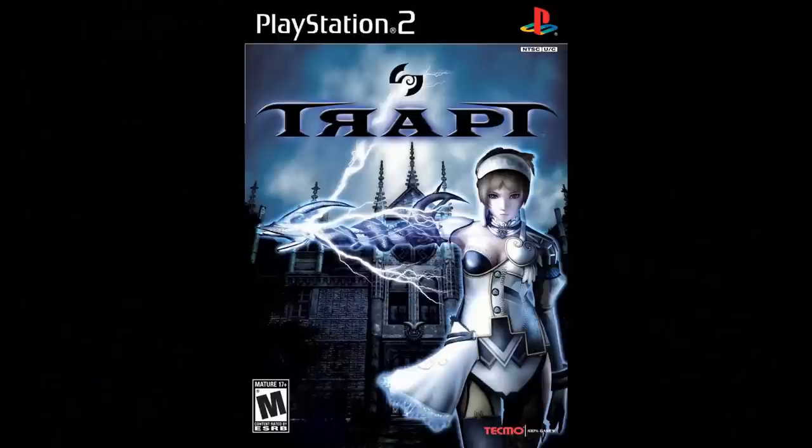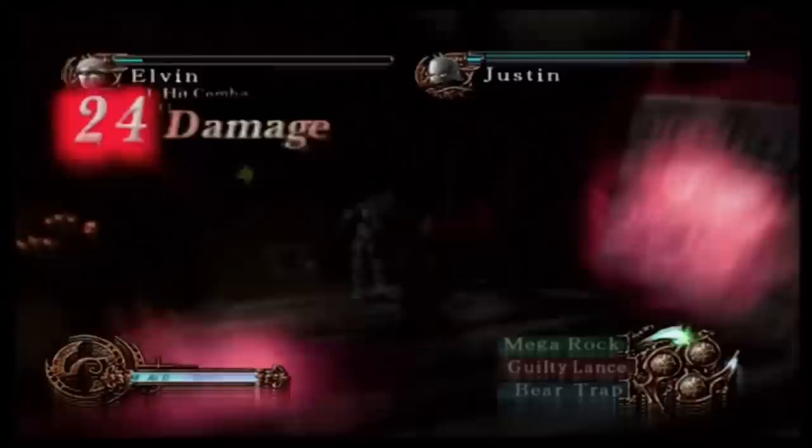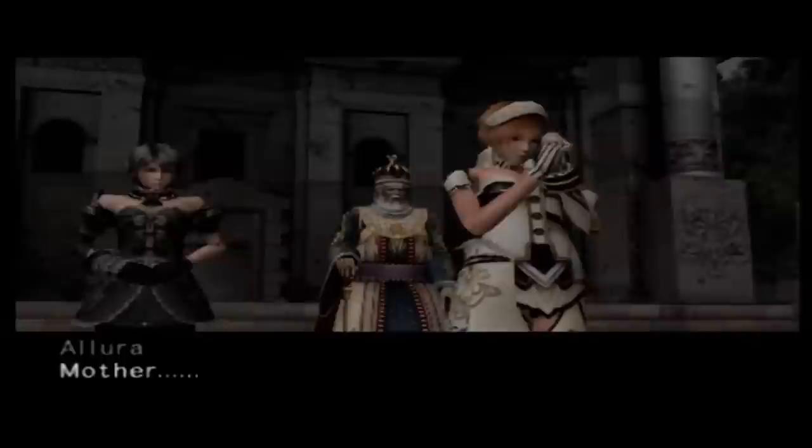Trapped. Trapped is part of the Deception series — some bizarre but unique games that started back on the PlayStation. The first one was an action RPG in first person where the goal was to set traps to kill your enemies. The others were in third person but the RPG banner was gone. Trapped was the only one released on the PlayStation 2 and it acts more like a spin-off. You take control of Princess Alicia, translated as Allura for whatever reason. She and her retainer Rachel escape the castle when somebody kills the king. Her stepmother, Queen Catalina, frames her to make matters worse.